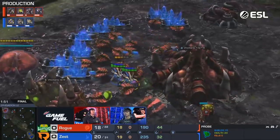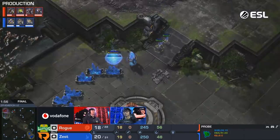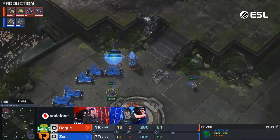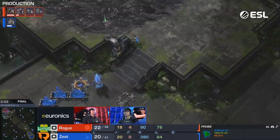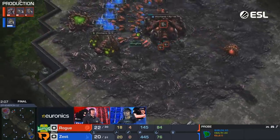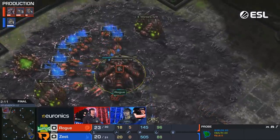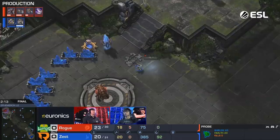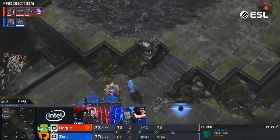The second gas is going down. Zest has spotted that - it means ravagers are going to be the answer. If he wants to hold this position he's going to need to build a lot of cannons and shield batteries. He wants to try and get the robo up with that full wall-off. We haven't seen the roach warren just yet from Rogue. He's going to be able to afford it in a second when he gets some lings out to try and shepherd back that probe, but still not saturating that gas just yet - maybe Rogue is rethinking this.